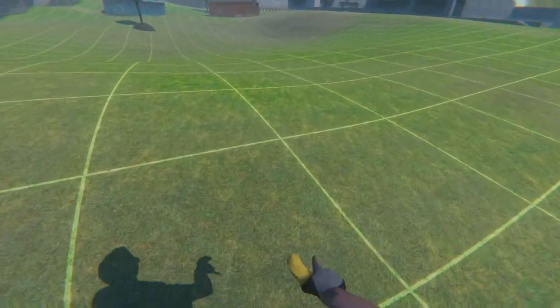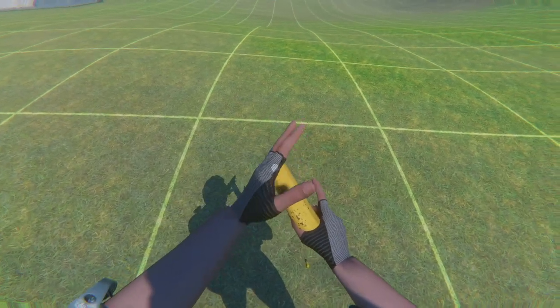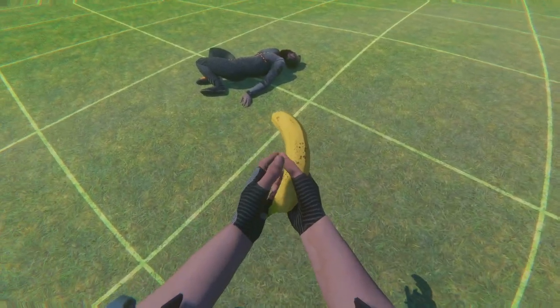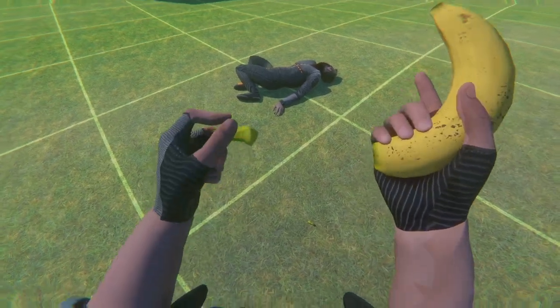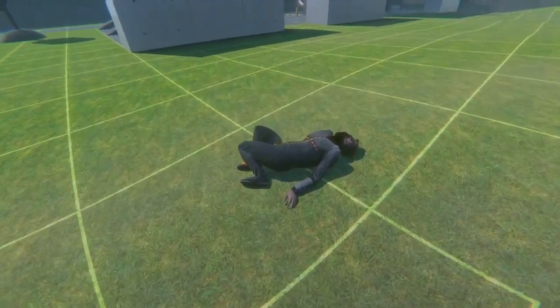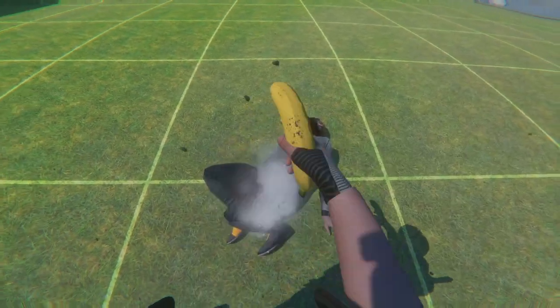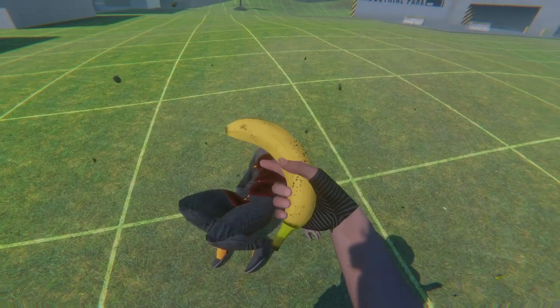It's such a meme weapon. You drop the banana clip, put a new banana in there, rack the banana. You can't two-hand the banana because you might accidentally take the tip off. There's a ton of unfortunate jokes here. But this is the banana gun — use with caution, it's full of memes.